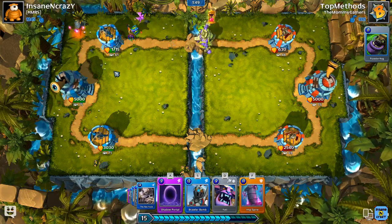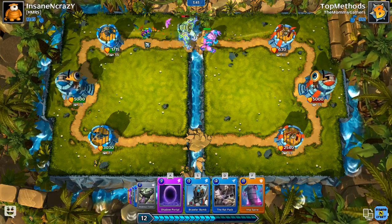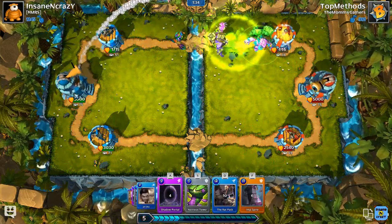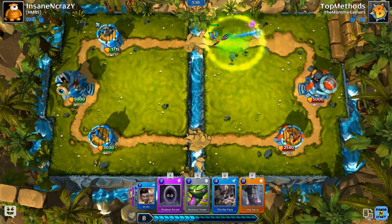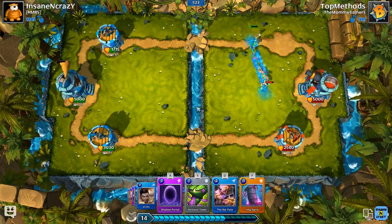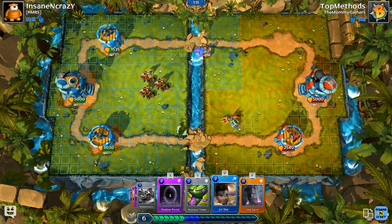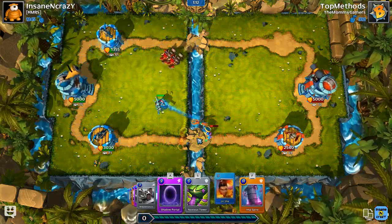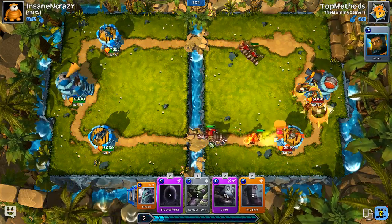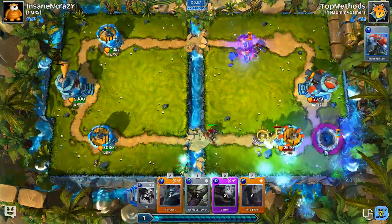Then we're going to put another Imp Spire down once it despawns. We may even put a Yeti right here and then he'll start walking away with the Yeti. The Tempest is probably going to die but that's okay. Now it looks like he survived to take a couple hits. For Carter we're going to have to split him up. I don't think I'm going to have enough time to get Jinshi down, but still going to get her down. Start pushing the bottom tower. Let's get some Widowmakers down along with her. The Widowmakers are actually going to be doing short work of him. Let's add the Shadow Portal down in the back.